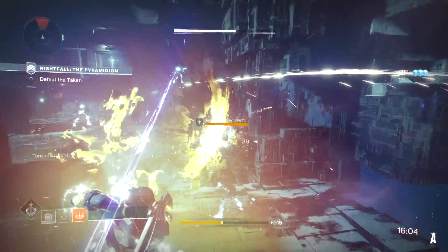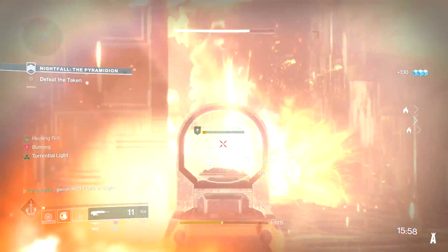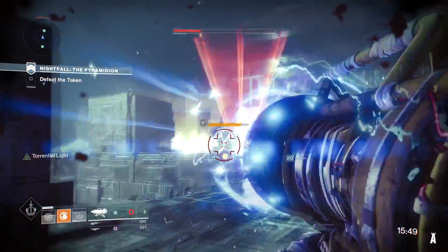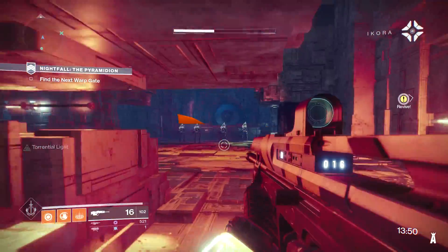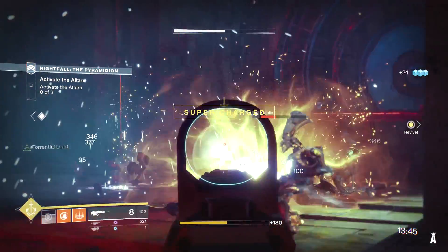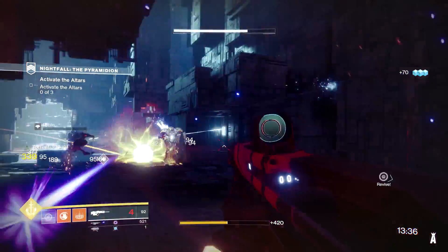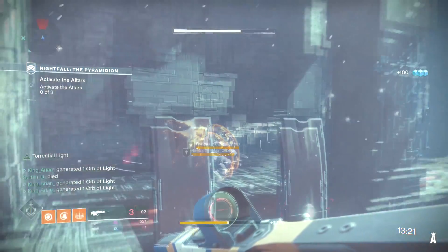I feel Titans have the best setup for this Nightfall this week because the Striker class has a grenade where you can double stack the pulse grenade and it just keeps firing. I do have this great exotic launcher and it does help. This Nightfall wasn't too bad — you don't want to get hit by these lights though, they will set you back. The supers recharge very quickly, so make sure you use your grenades, shields, melee attacks, and supers any time you get them.